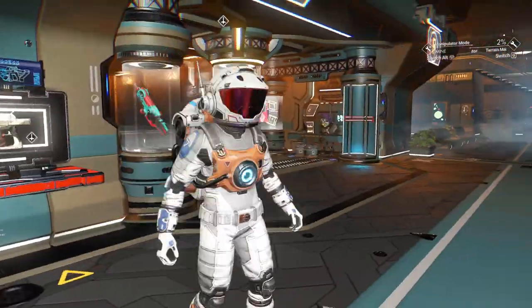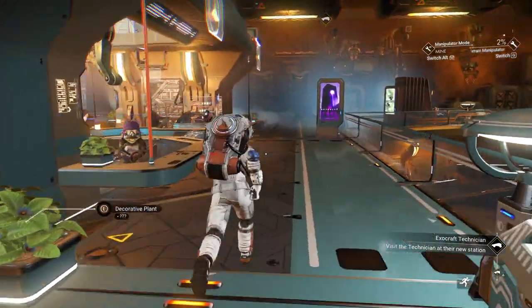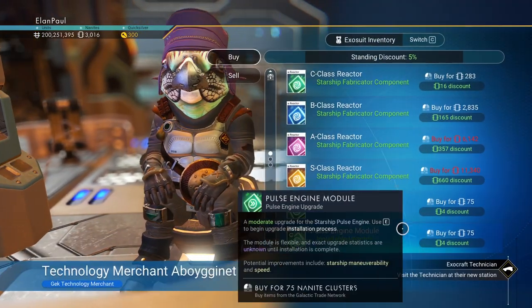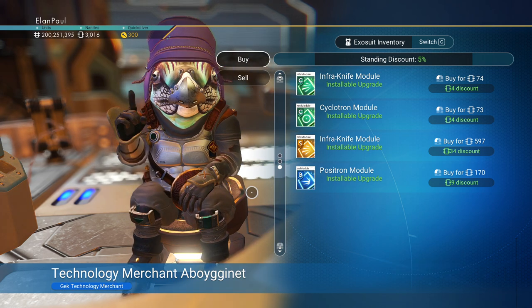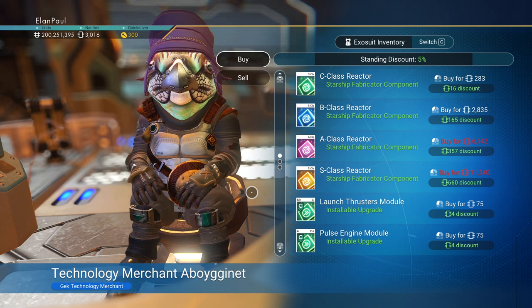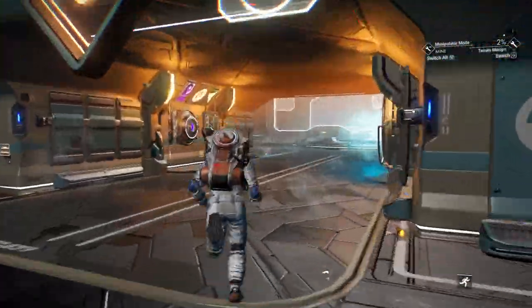Okay, he's fleeing. Let's see — we already got everything from here. I've been needing some ship upgrades so I'm going to check that out real quick. There's an 'inferknife,' starship shield, photon cannon. I really want the pulse engine upgrades but they don't have anything but a C class. Alright, so we're going to head back to our base now.